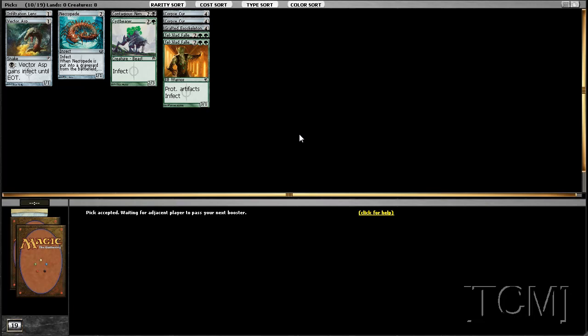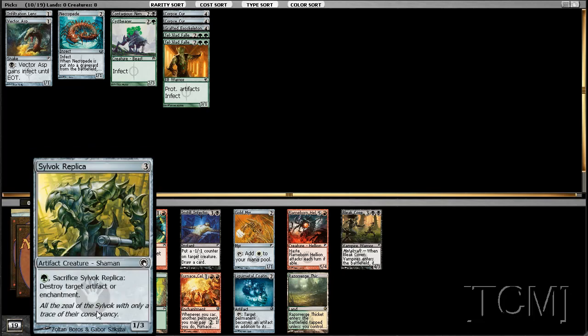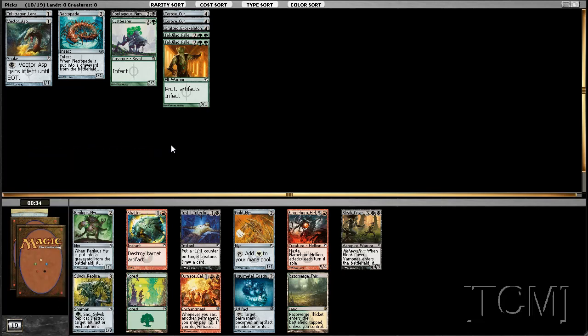Tangle Angler — that card is ridiculous! Okay, so we have the option of a Replica, a Mirror, and an Insto-Infection. Mirror will help us stay alive, Replica will deal with any dudes — it's more removal than Mirror. We already have a ton of four-drops, so a three-drop would probably be better, though maybe another two-drop would be fine. He's more removal — I think I'm going to take Replica.